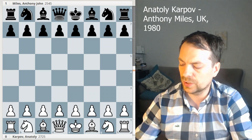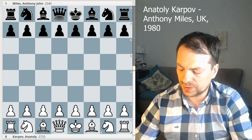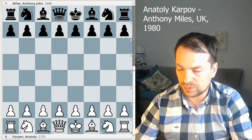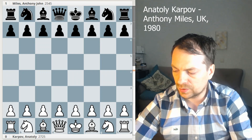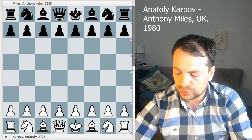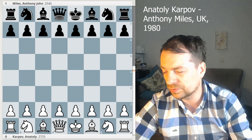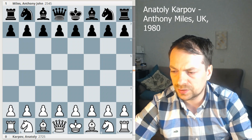Ladies and gentlemen, RapidChess here. Today I will show you a game between Anthony Miles and Anatoly Karpov. I found it on Lee Chess on the page of Grandmaster Durar by Lee from Azerbaijan. He's doing a really good job finding interesting games — not just top tournament players like Carlsen — but games from around 2300 to 2600, with a lot of fun games. He found this game without commentary, but I decided to comment on it because I've heard of it.